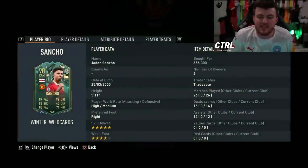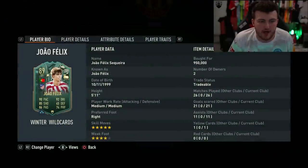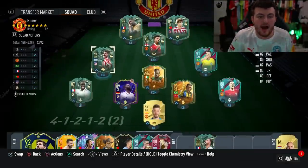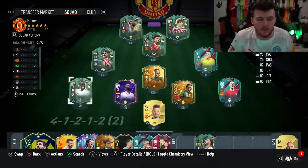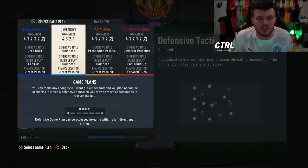So we picked up some of the brand new cards. We've got the CAM Jadon Sancho, we've got the right winger - or can play striker - João Félix, we've got the Dembélé who's a striker as well. I did the De Paul SBC and of course we have Ferland Mendy as well.